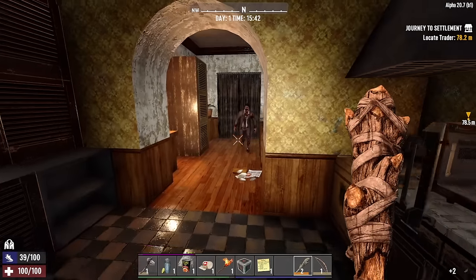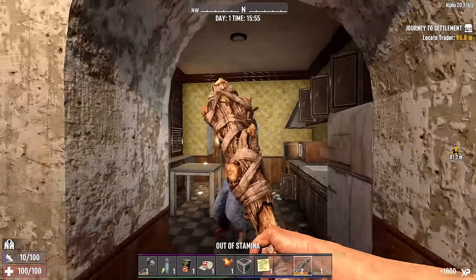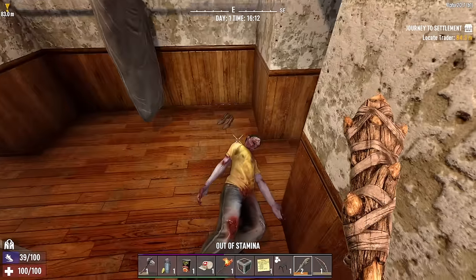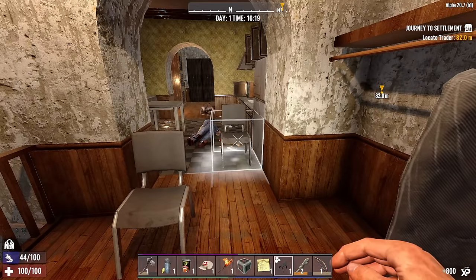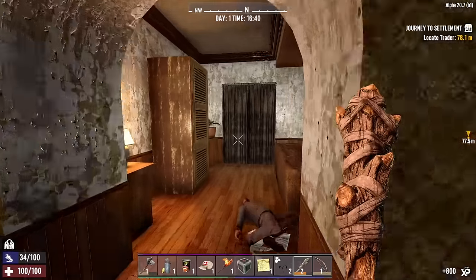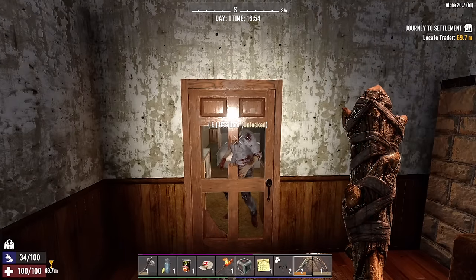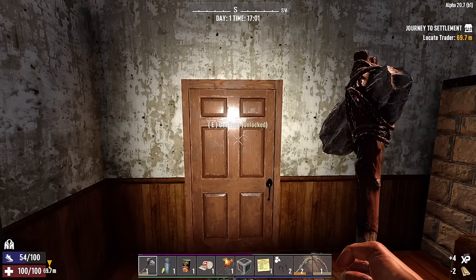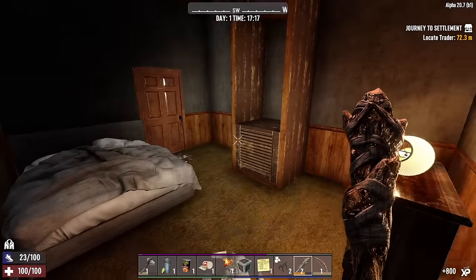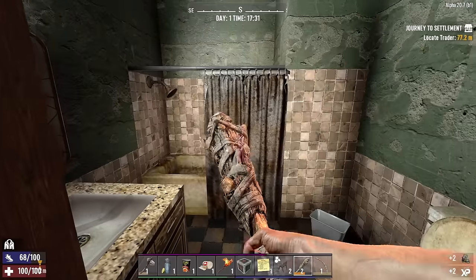Grab these chairs, I could maybe use them. This is not good — they keep waking up. Finish that guy off. Okay, we're good. One more behind that door — let's go deal with him. Let's repair this door real quick. You just got to be careful on day one because we're so weak and our stamina is such shit. You make a stupid mistake and you could end up getting really hurt or even dead on day one pretty easily.